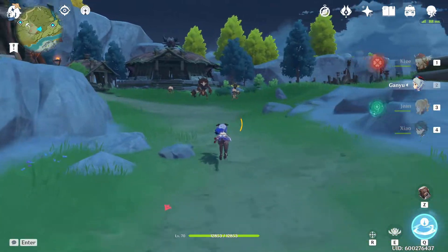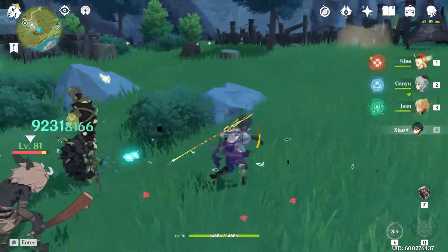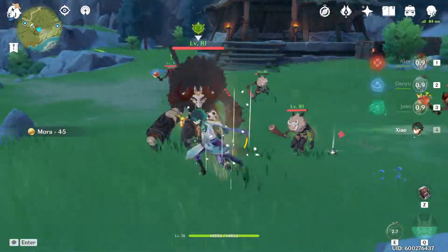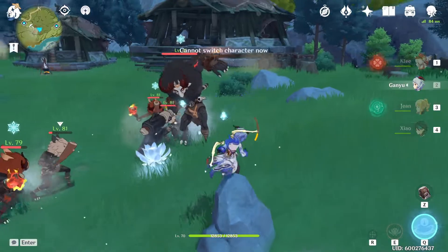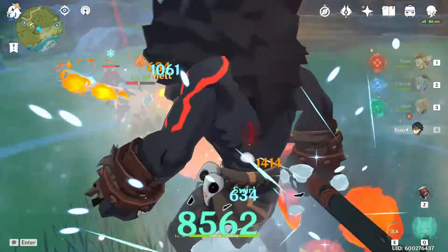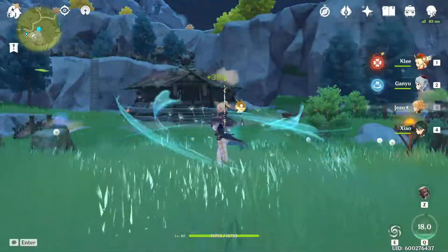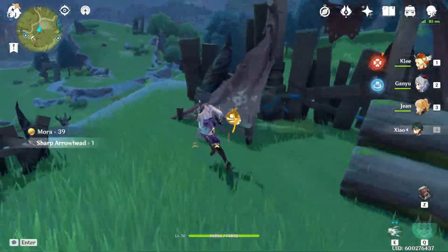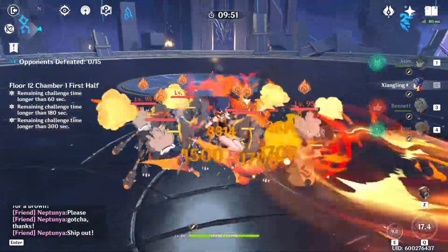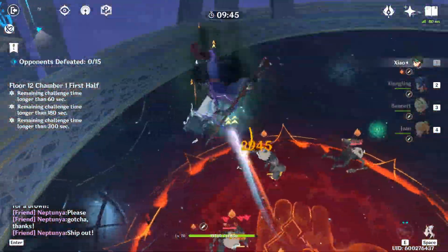Depending on the artifact set you choose, this will determine which team comp to run. For the two-piece Venerer and two-piece Gladiator set — his most flexible option — let's build a good foundation. First, you absolutely need a healer, because without one his burst will leave him at one HP and any small hit will bring him down. Bennett is a great choice since he provides both damage and healing. Jean offers Anemo support and healing, and at C4 provides a 40% Anemo resistance debuff.